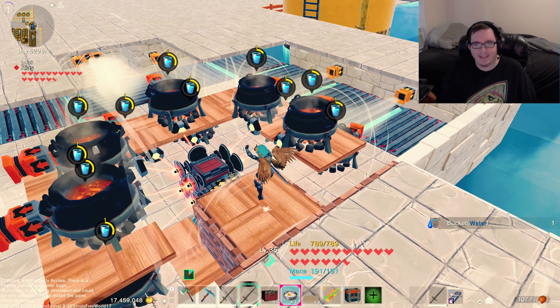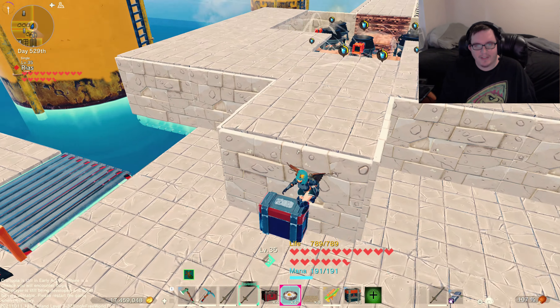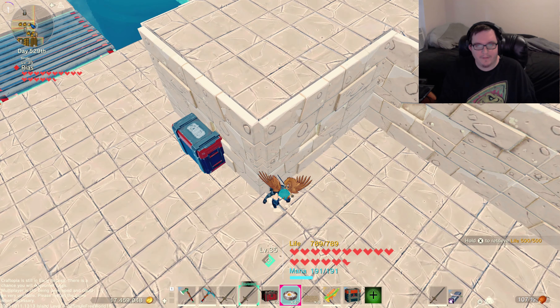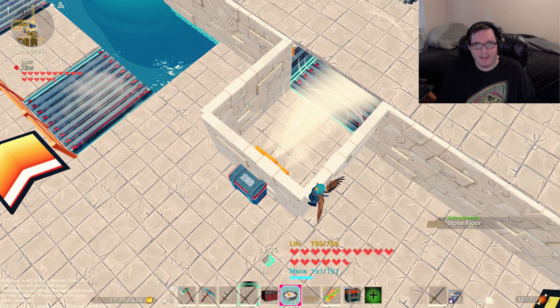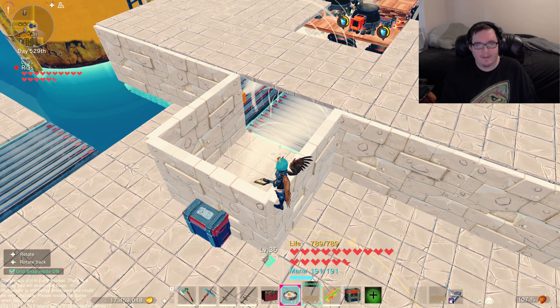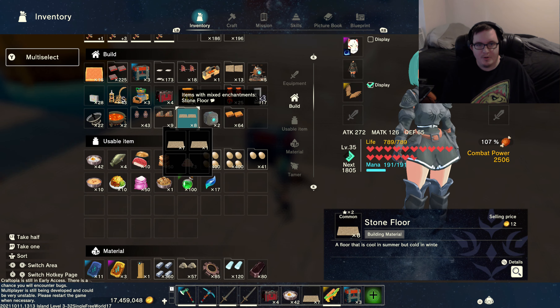As you can see, I also placed conveyor belts here to kind of shoot out and lead over into this one little part right here, which leads into a chest. I'll go ahead and show you how it looks from in here — as you can see it all shoots out right here. There are a couple little absorbers just to keep the strength going, to absorb and keep them coming.